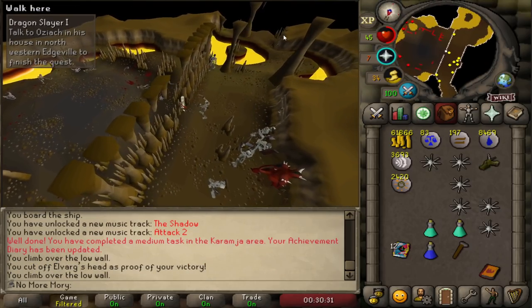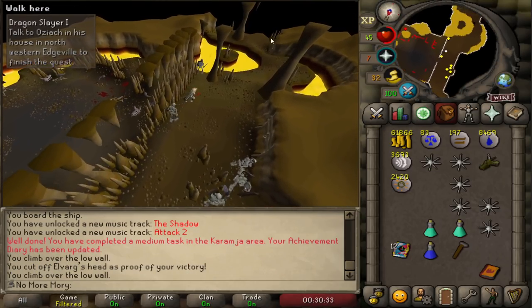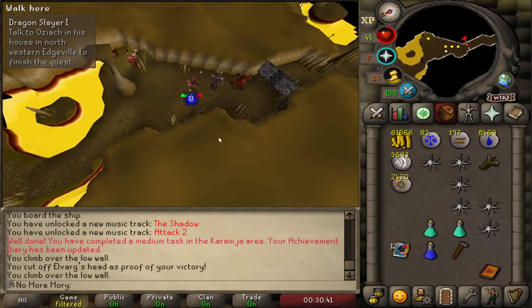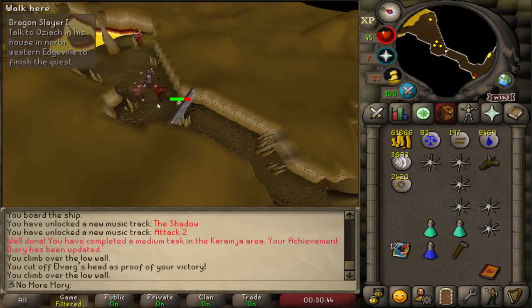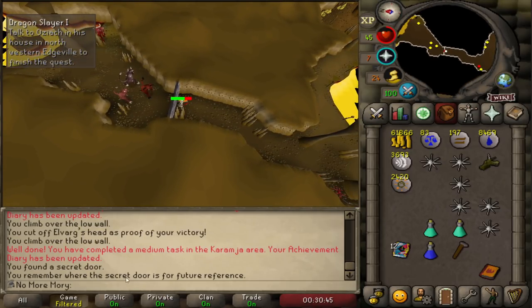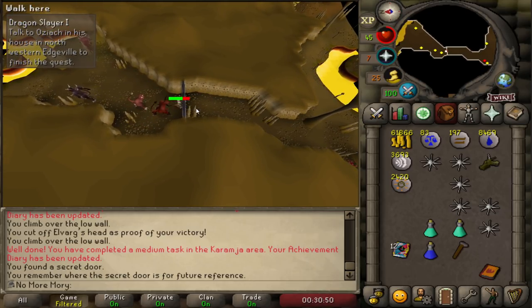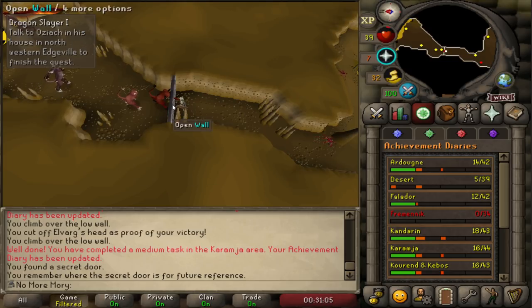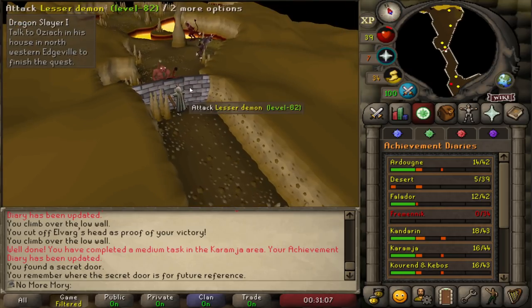Don't necessarily teleport out right away. If you run to the south, you can click on a wall which is a one-way trip. Once you click it and go through, you'll know where the secret door is and can go back through — that's a medium diary task. We discovered the hidden walls in the dungeon below the volcano, but you have to come from that direction otherwise it doesn't count, because the first time you try from the other way it doesn't let you.